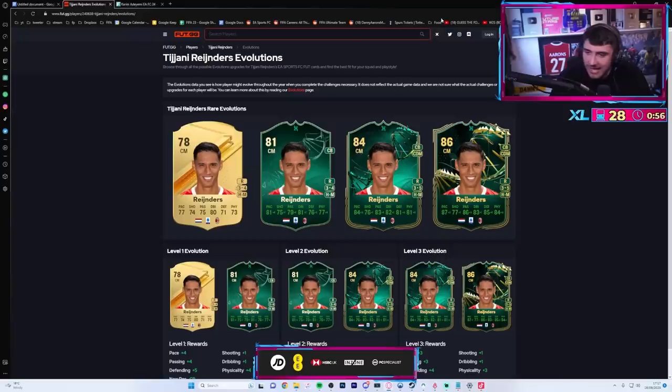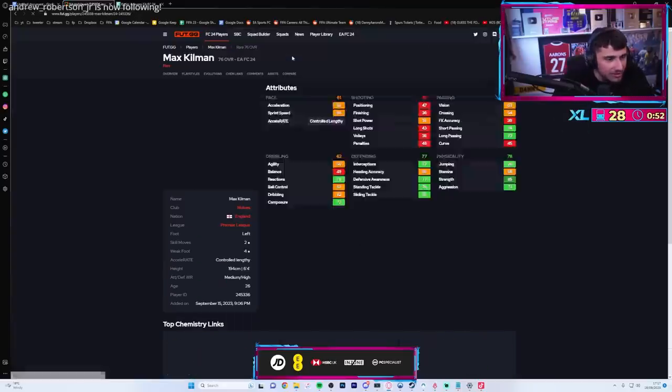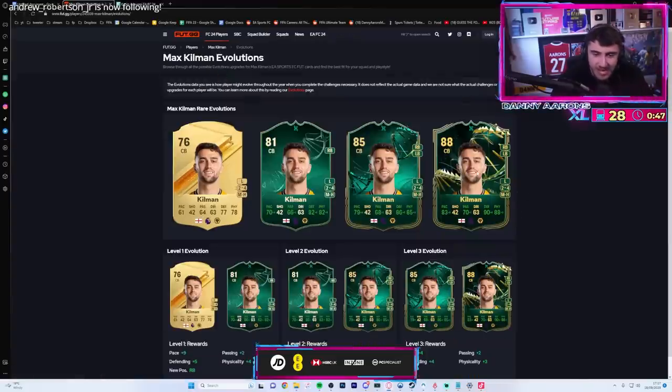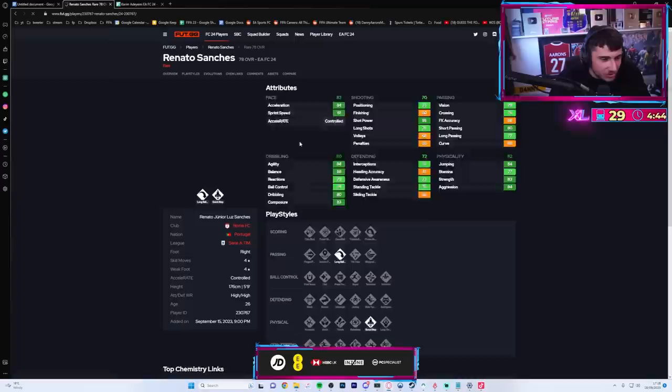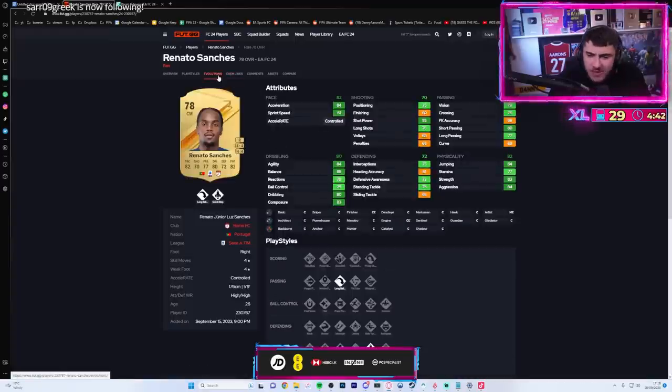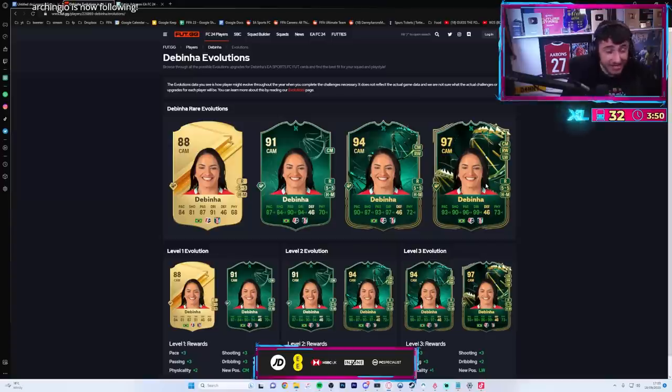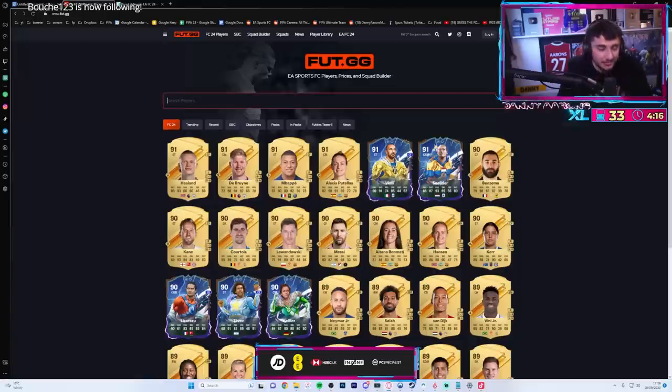Look at Max Kilman - oh there he is, to be fair. That would do. There's talk of Reno Sanchez getting an inform - don't know what he did. That's better than Ronaldinho mate, for the evolutions.